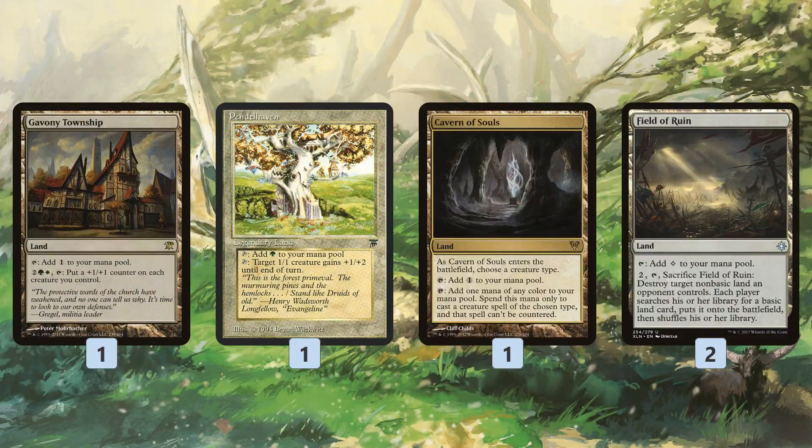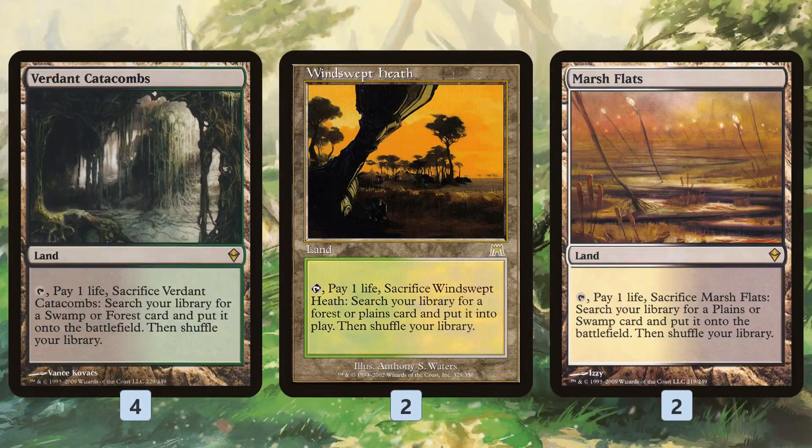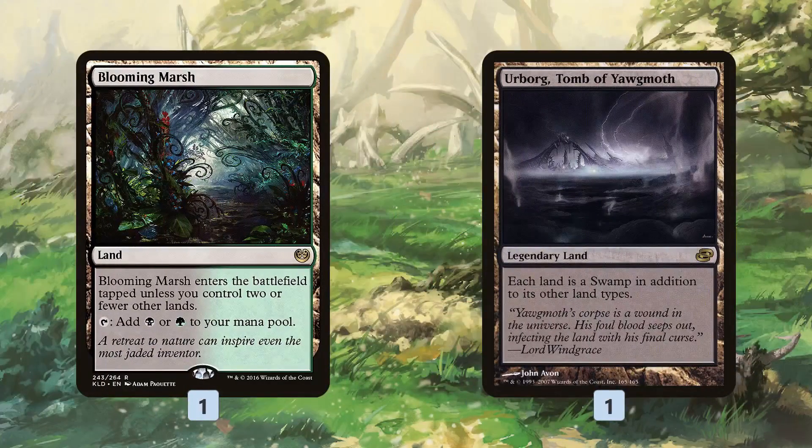As far as the mana base, we have a few special lands. With Traverse the Ulvenwald, we can tutor up lands as well as creatures — even non-basic lands if we have Delirium. Gavony Township is obviously just insane with Hardened Scales: five mana puts counters on the whole crew, doubling up with one Hardened Scales, tripling up with two. Pendelhaven pumps our small creatures, Cavern of Souls fights through counterspells, Field of Ruin handles Tron. Then we have a bunch of Fetchlands, some Shocklands, some basic lands, and a couple other random dual lands.